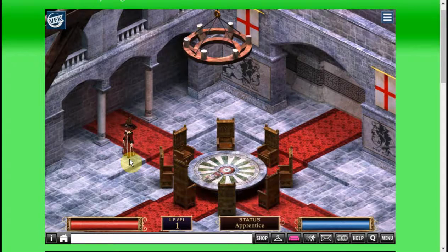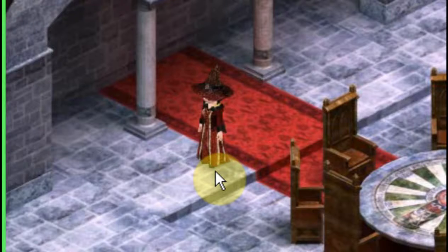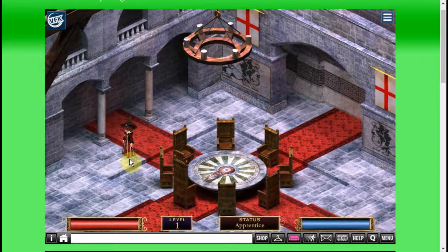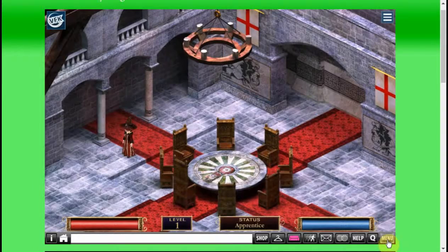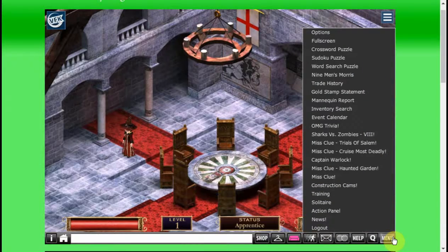Hello and welcome back to VFK. As you can see, I'm a wizard — I'm over in King Arthur's room. You may notice that I have a green border surrounding my screen, and in order to play the hidden passages, you need to have this green border.